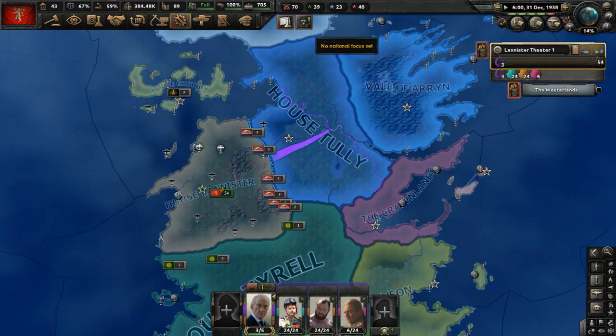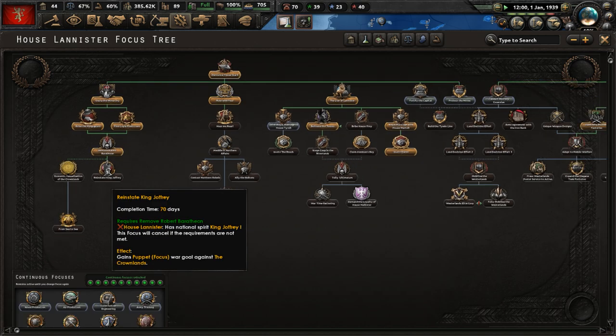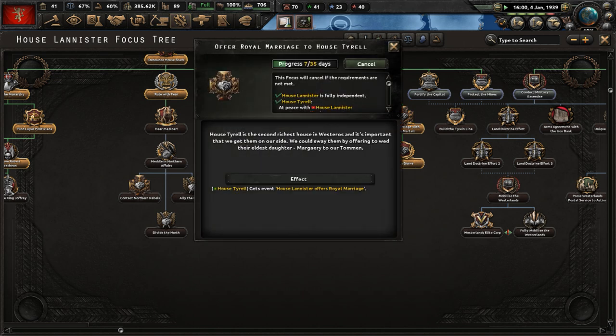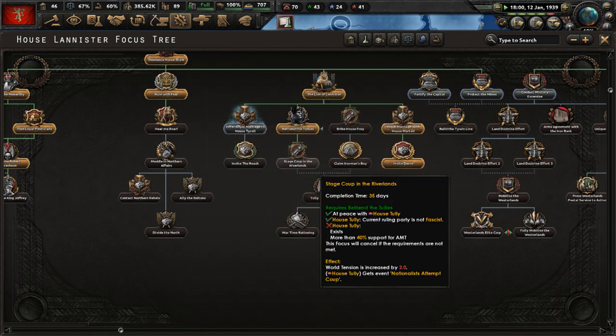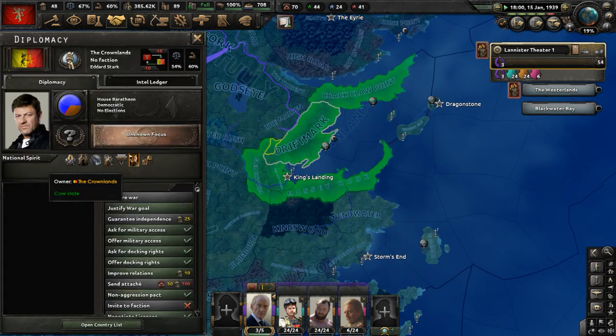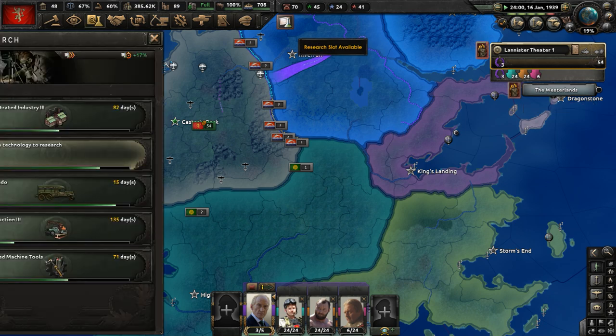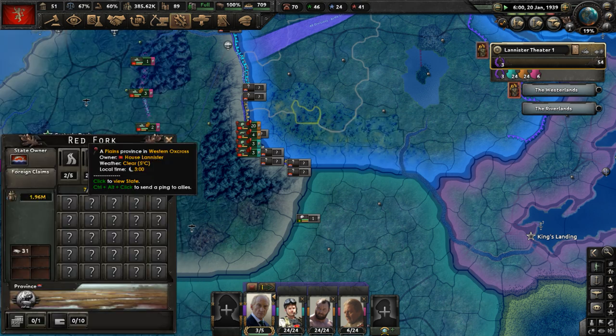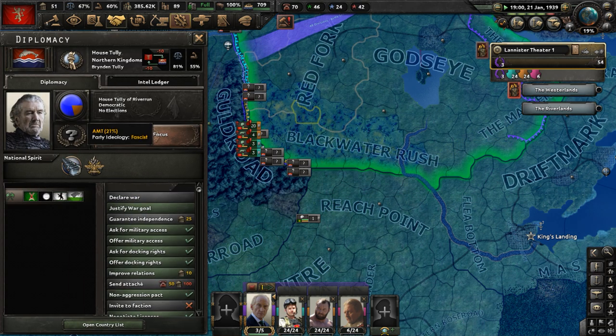The Starks are our rivals at this point. In the focus tree, let's offer a royal marriage to House Tyrell, who controls the Reach to the south. House Tyrell is the second richest house in Westeros and it's important we get them on our side. We could sway them by offering to wed their eldest daughter Margaery to our Tommen. Let's also research Bergman MP28s.